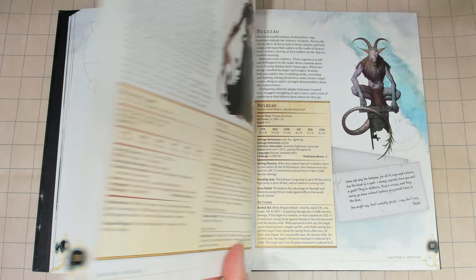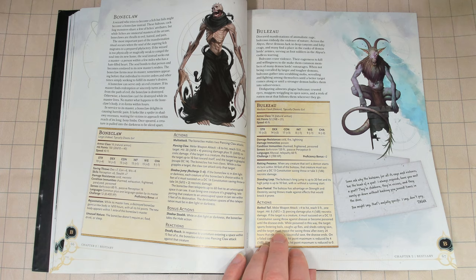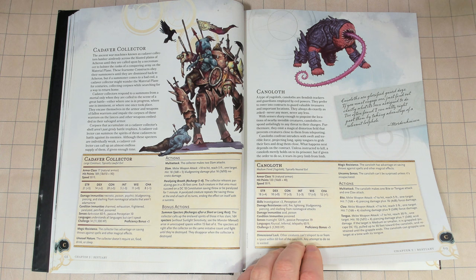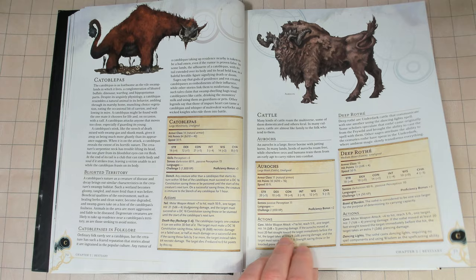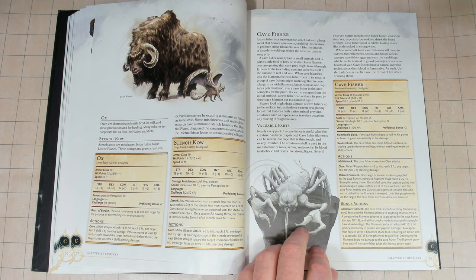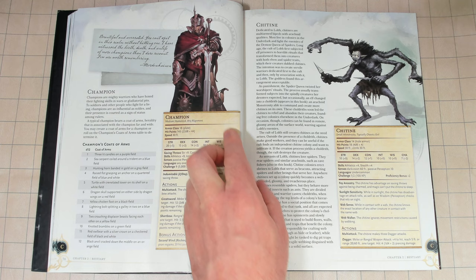No playable races should be in this book in my opinion. What should have been in this book for players: plenty of beasts — new beasts that weren't in the original monster manual and that were in the other books that were printed — and creatures to summon, beasts or creatures they can transform into, or use as familiars or animal companions. That would have been the smartest move.